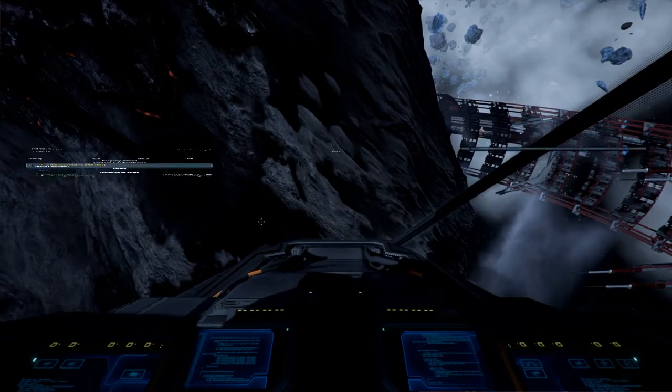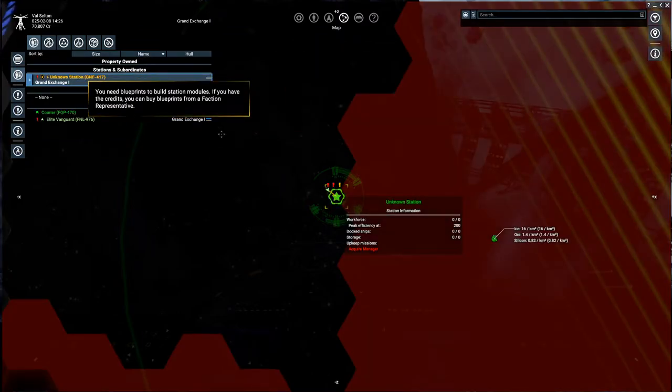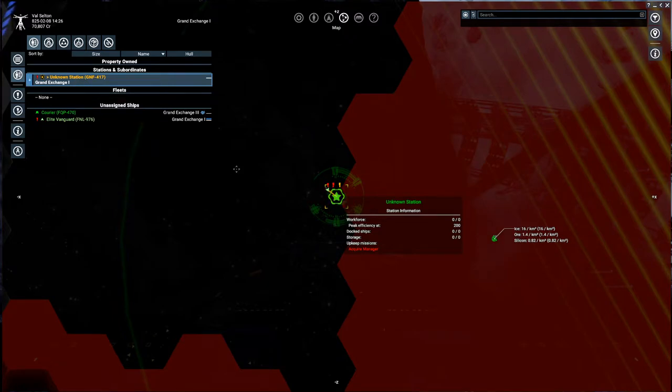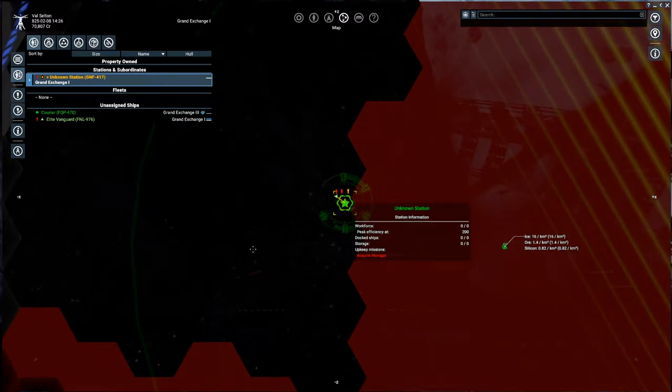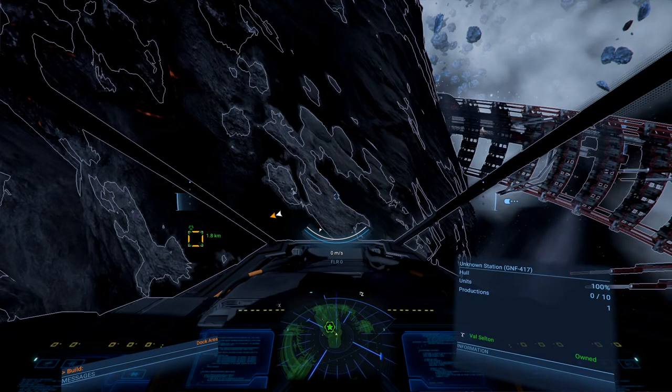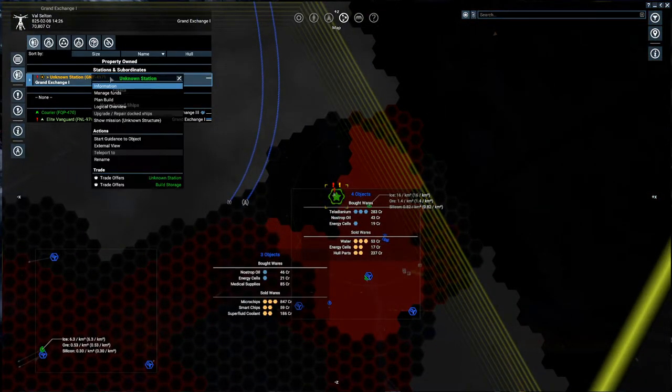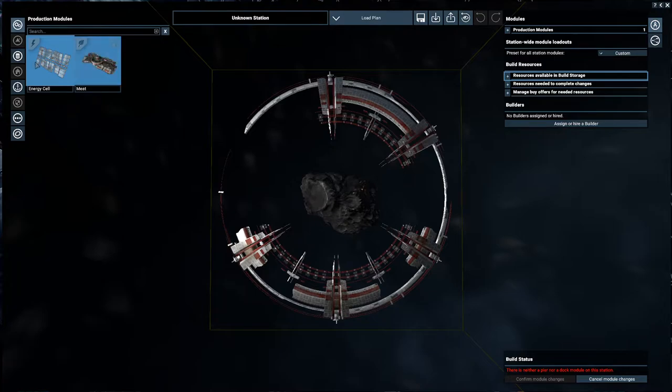Okay, so we need to build a dock area. You need blueprints to build station modules - if you have the credits, you can buy blueprints from a faction representative. We might need a manager over here at some point, but we need to requisition blueprints for this, and it hasn't really told us how we're going to do this. We can plan our build here - we can produce energy cells and meat, we already have the blueprints for this, and I'm not sure how this works but we'll figure that out.